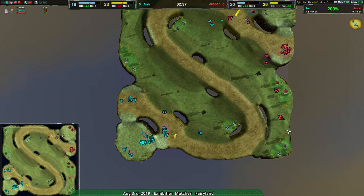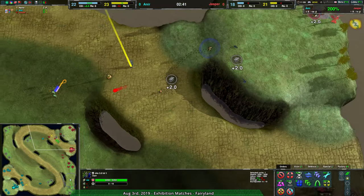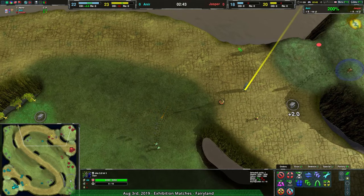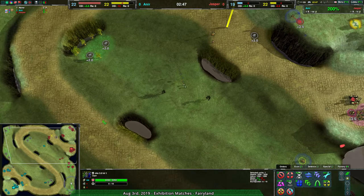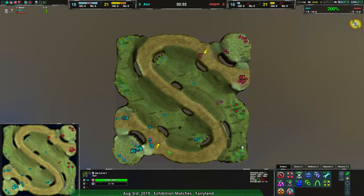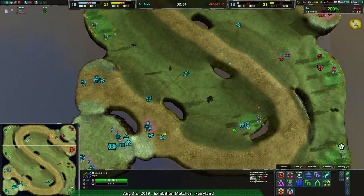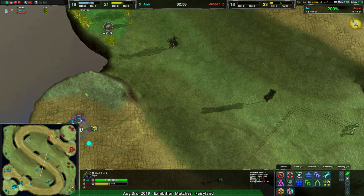I'm really not entirely sure how this is going to work. Jasper has the commander and the two other metal extractors, so they would have an economic advantage if they weren't being raided out as much. But that's exactly what Anir is doing. Anir — how are they getting more metal? They're reclaiming stuff. That makes sense.